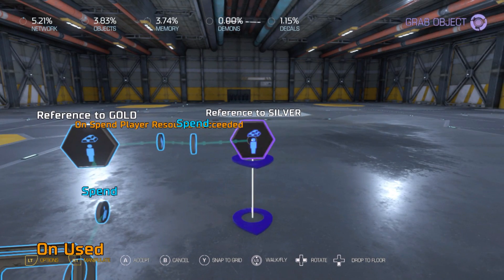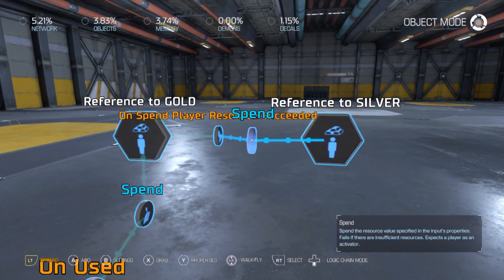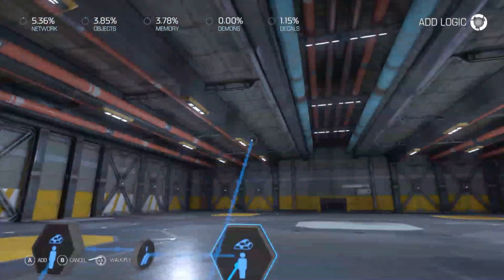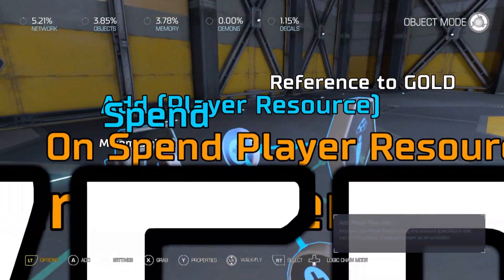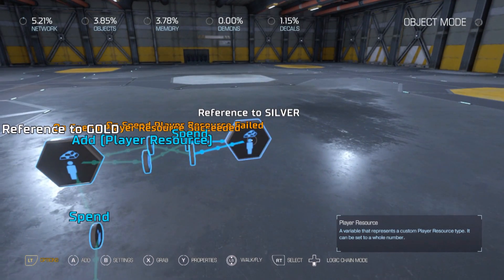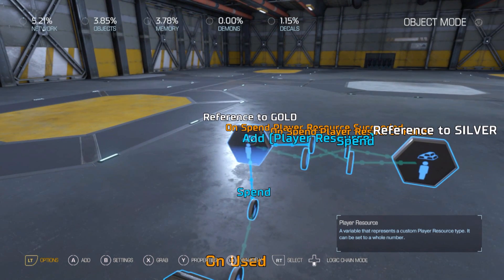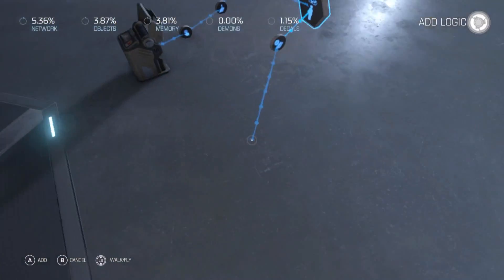Now we're going to spend silver and we're going to spend 10 of that. On 'spend resource failed' we're going to add back that 10 gold. See what's going to happen: this will spend gold first before it spends silver. If there's 10 gold and 0 silver, you don't want to lose 10 gold every time you hit the button — you want to make sure you get that gold back so you're not getting ripped off. It also works a lot better that way.